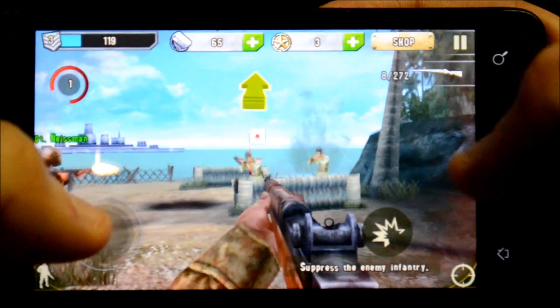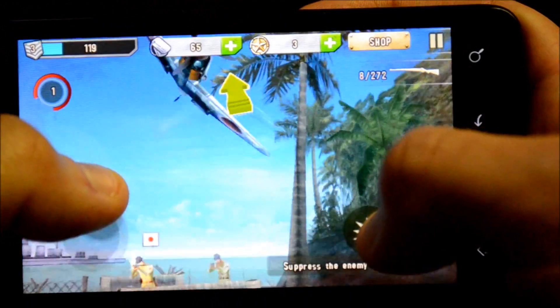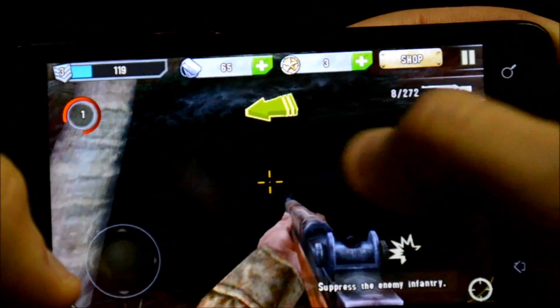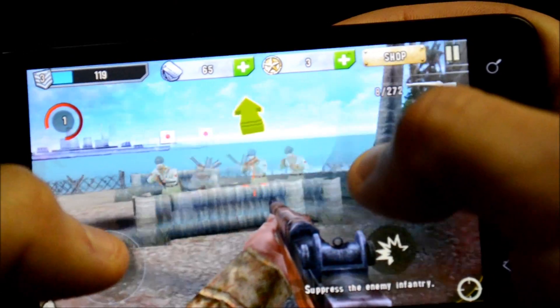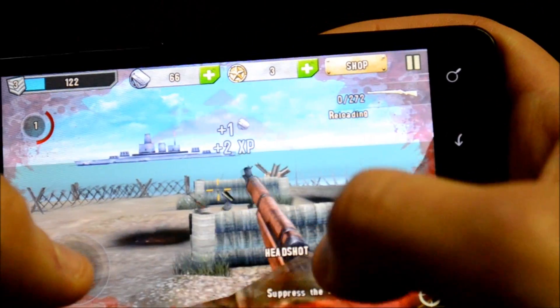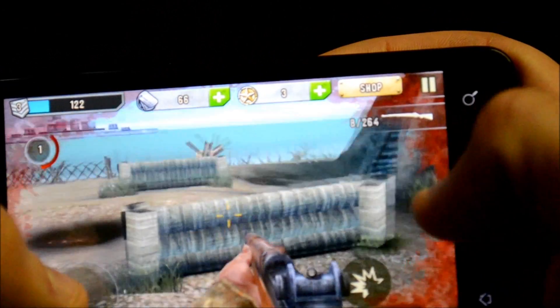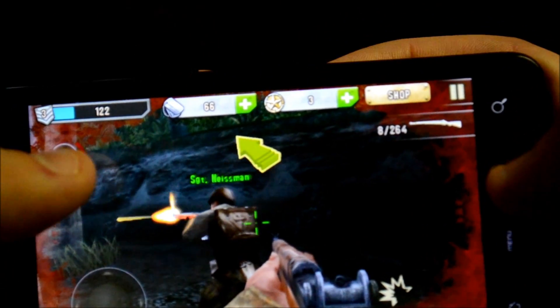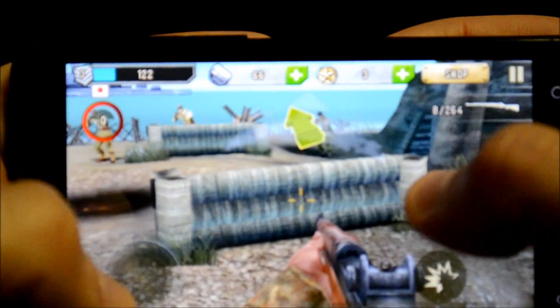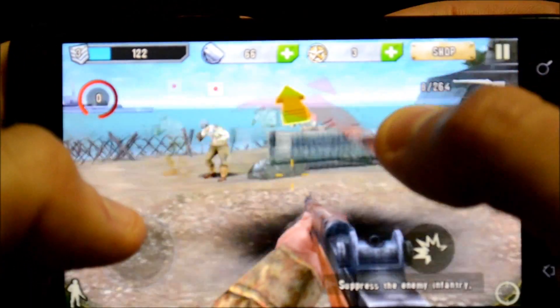A plane just went over my head. If you get hurt, up on the left you have a health pack — just click that and your health recovers. You can also go into the shop and buy extra stuff.